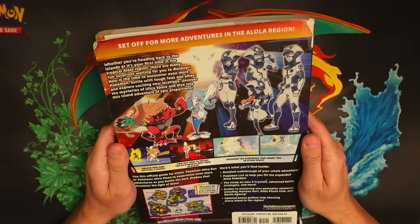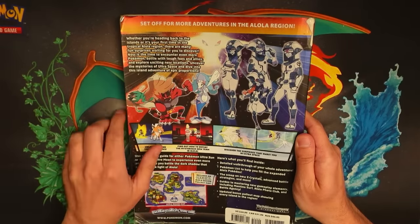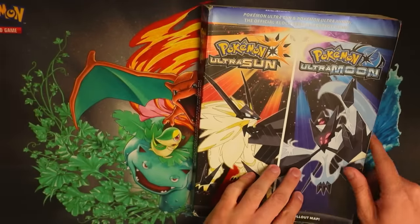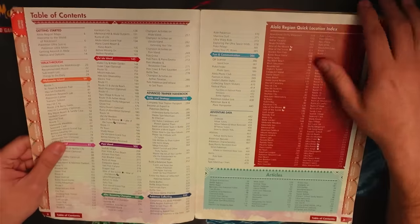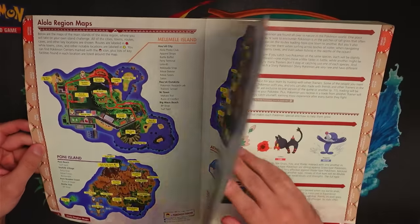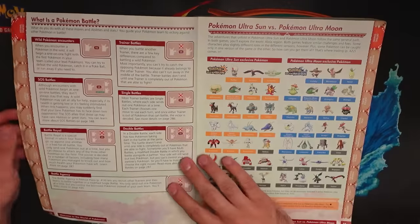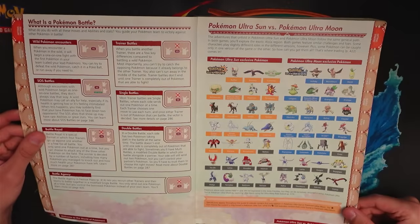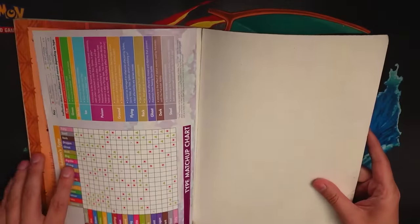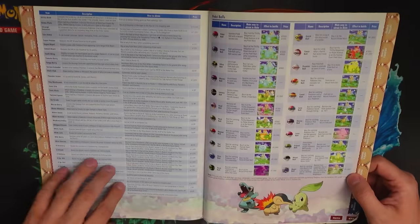The front of the guide doesn't show us much, while the back shows off some of the new features in the Ultra games that the base games didn't have. Inside the guide, we have a map of the four Alolan Islands and a basic introduction to Pokemon — how to catch Pokemon, how types work, abilities — going more in-depth than usual guides. It even lists the version exclusives and explains mechanics new to Generation 7 like the Rotom Dex and Ride Pokemon. The back part of the guide has about 200 pages of extra content, roughly the same length as the main game walkthrough.